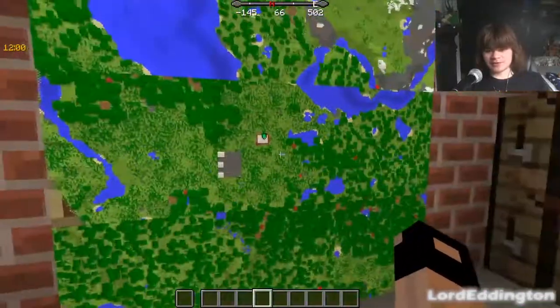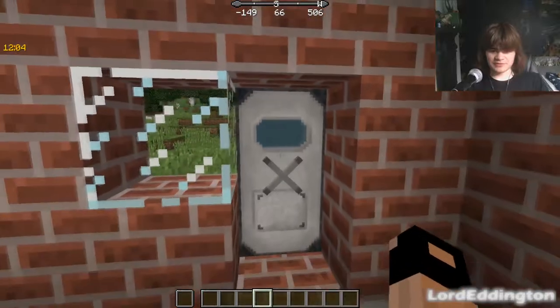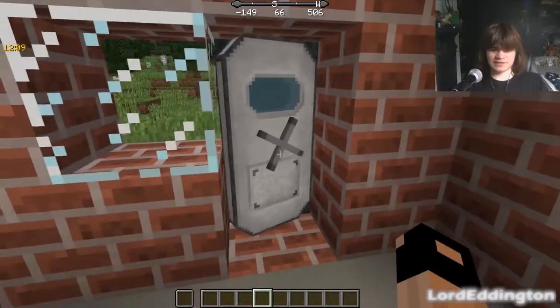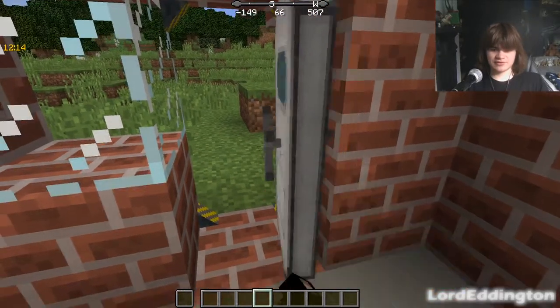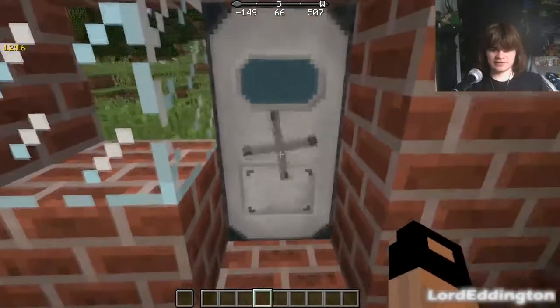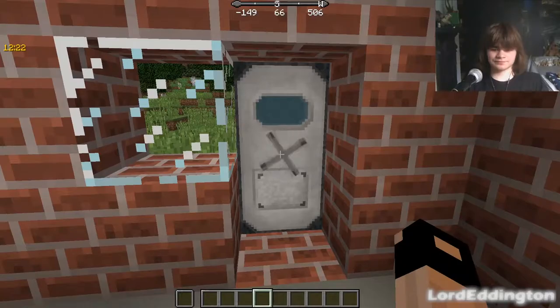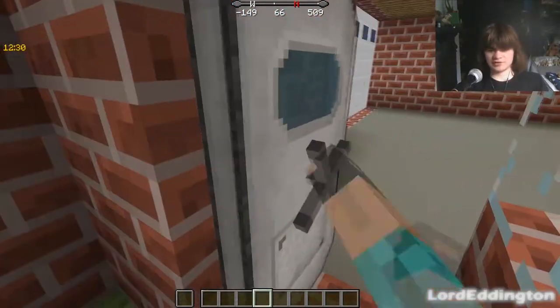Over here we have this special door from the Malice's Doors mod — it's like a sealed submarine door kind of thing. It looks nice on the garage and has these nice animations with the handle on the door opening and closing, and a swaying opening and closing animation.